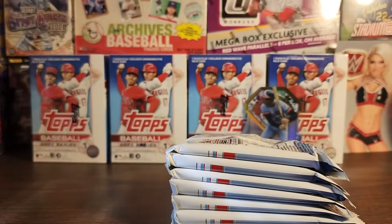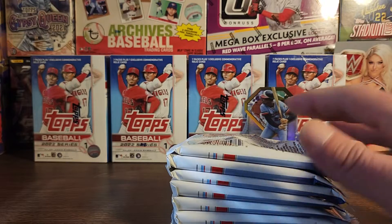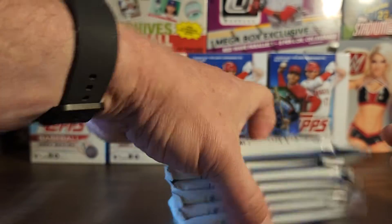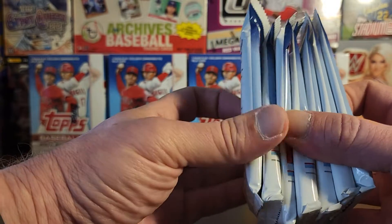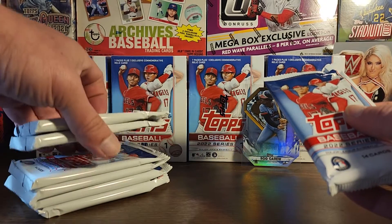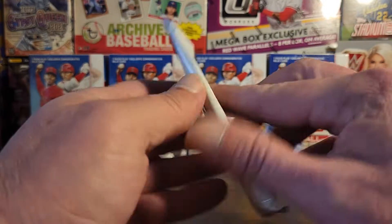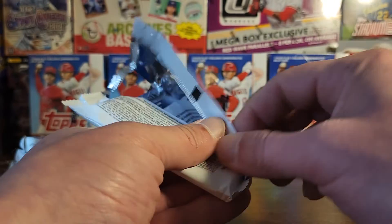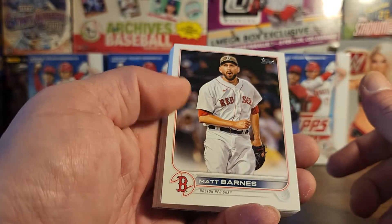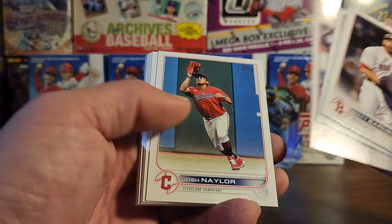All right, 50 bucks. That one just feels jacked up — that has to be our relic, so we'll start there. Seven 14-card packs, let's find some goodness boys. Barnes, got Alex Wells rookie, Kluber, Morgan.